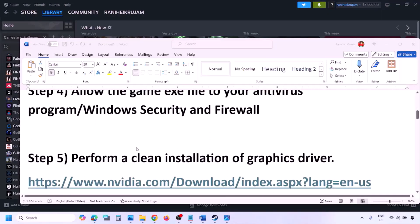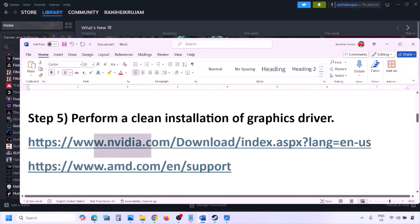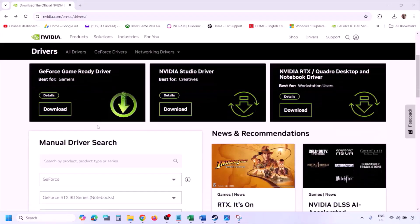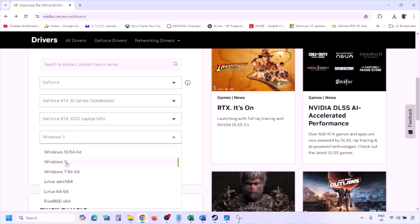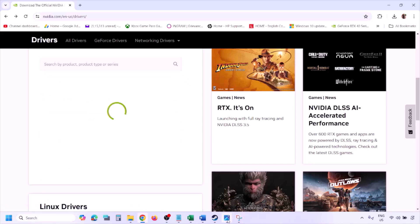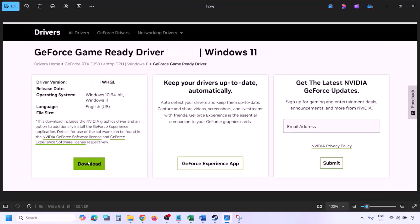The next step is to perform a clean installation of your graphics card driver. If you have an Nvidia card, go to the Nvidia website; if you have an AMD card, go to the AMD website. On the Nvidia website, select your graphics card and the correct operating system (Windows 10 or Windows 11), click Find, and you will see the latest GeForce Game Ready Driver.